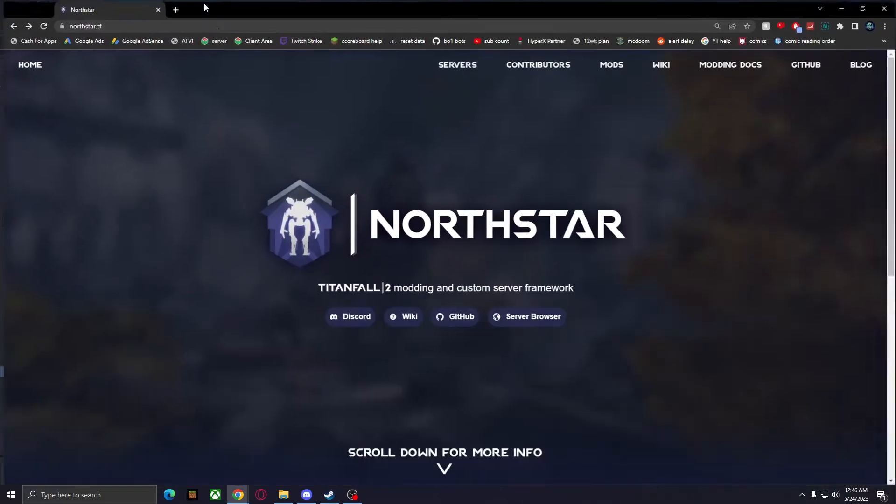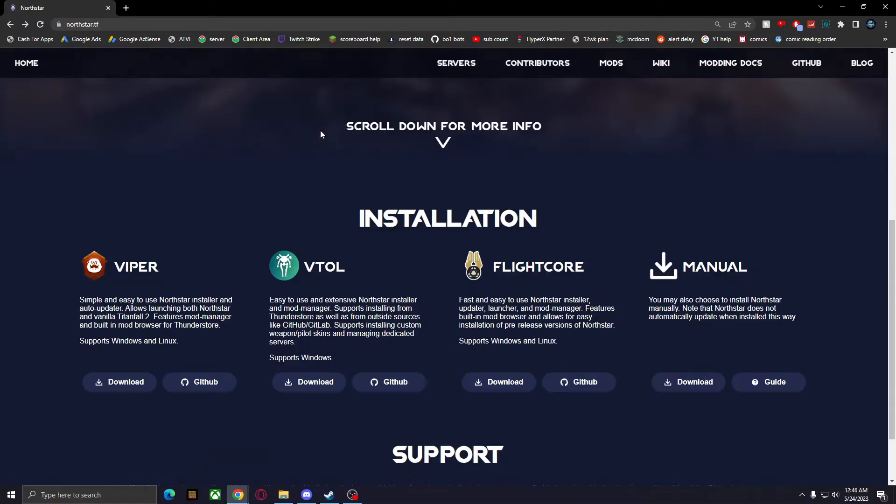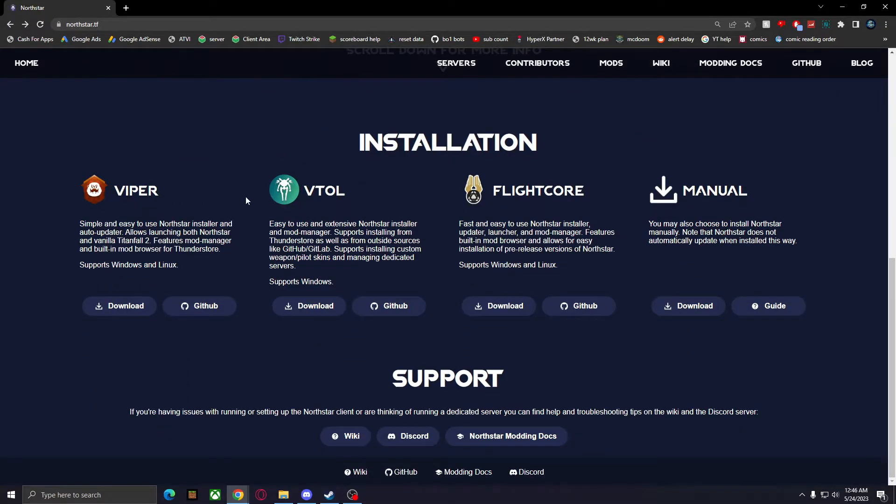Let's go ahead and head over to Northstar.tf now, which will be linked in the description below. Scroll down and you're going to find the installation. There are different types of installations you can have. This one is an installer and Mod Manager that supports installing from ThunderStore as well as from outside sources like GitHub.